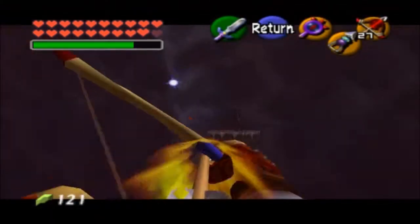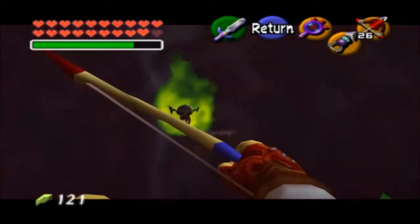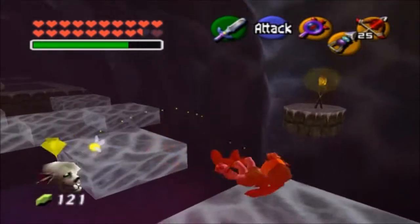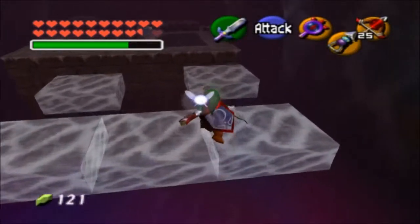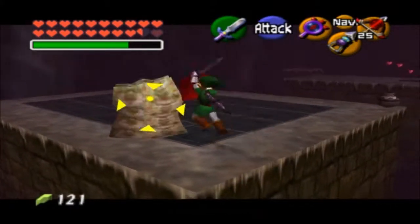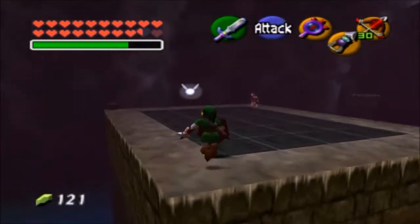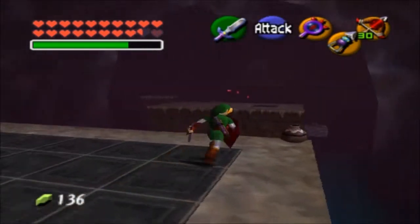Let me try shooting this with a fire arrow - I'm pretty sure this makes a bridge. Yeah it does. So if you want to do it the fastest way, just hook onto that with your hookshot and then hook onto the like-like. Alright, we got rid of the like-like - they usually go down in just one jump slash - and we get rupees. Not really useful now but we got them anyway.